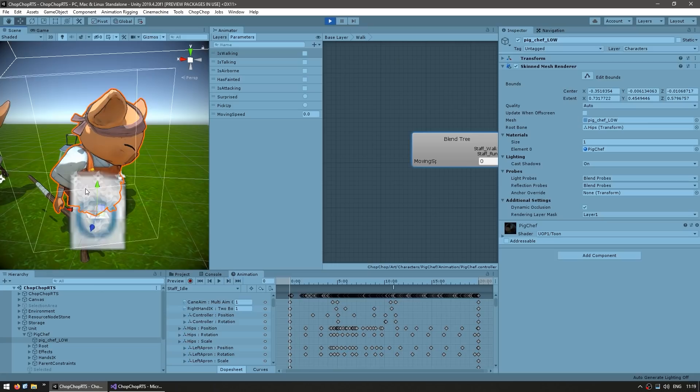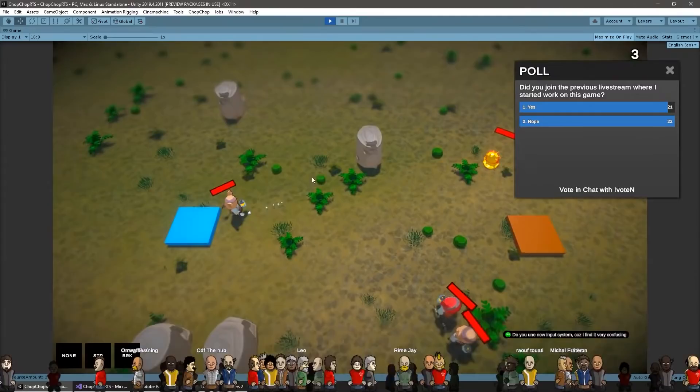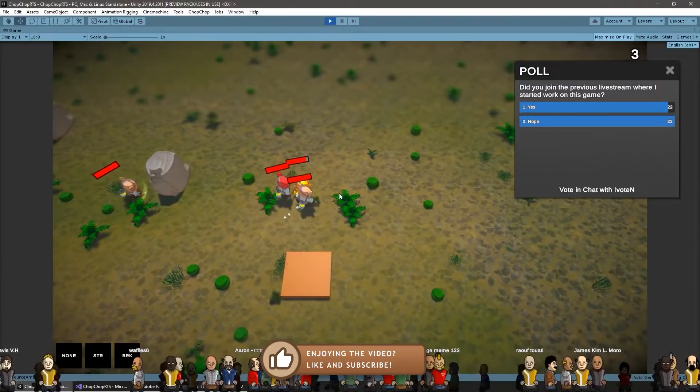Up until this point the units didn't have any animations, so I grabbed the ones from the open project and added them — they have some really nice walking animations. For gathering I used the same attack animations, which look pretty good — enemies attack the rock and they gather some resources. This was the point when I started the second livestream, and by this stage the game was already looking pretty good — it was already a nice RTS base.